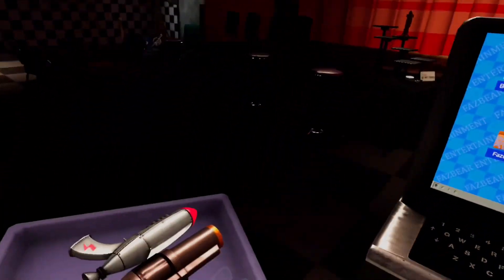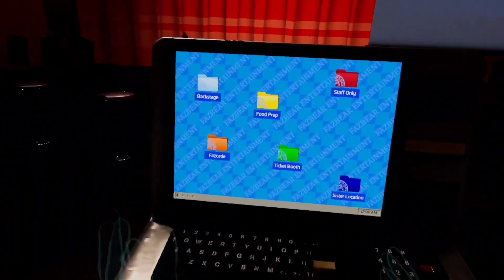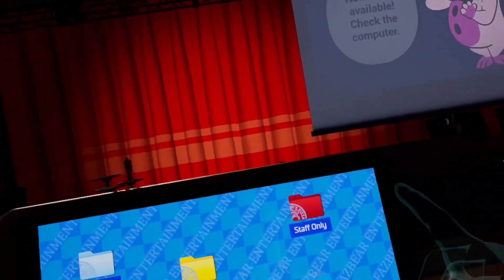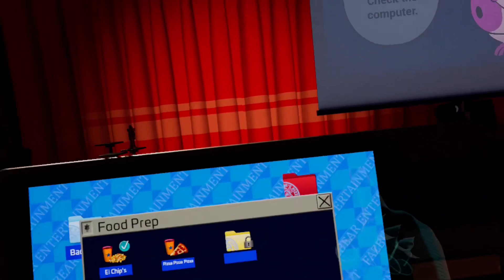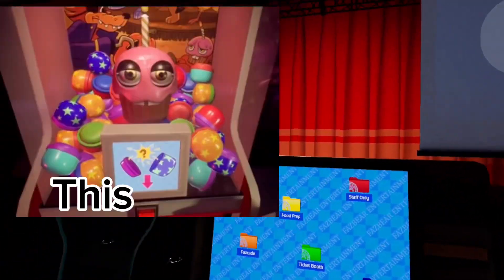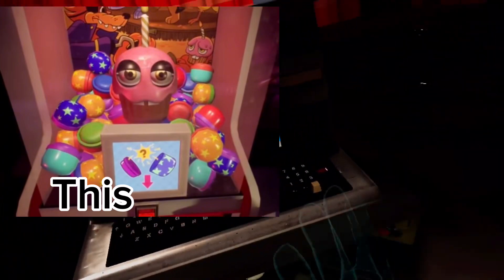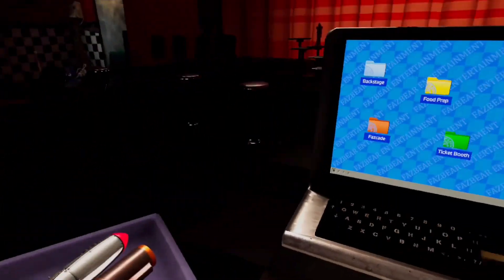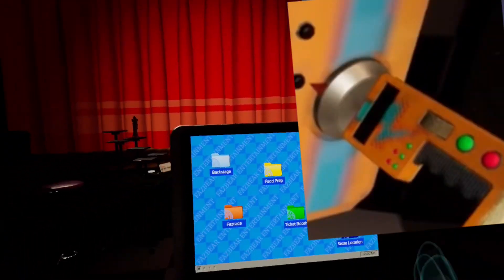In today's video I'm going to show you how to get the Help Wanted 1 and 2 finest practice Help Wanted 2 hard mode. First you want to complete some of these mini games, and after you do you should get one of those claw machine prizes. There's about a 50/50 chance - a little lower - that you can actually get the faz wrench. Pretty cool.